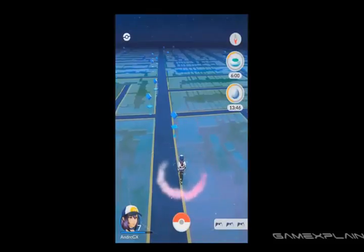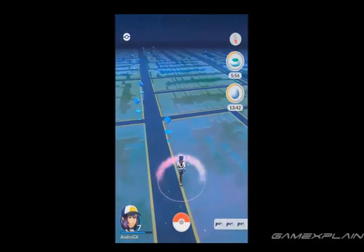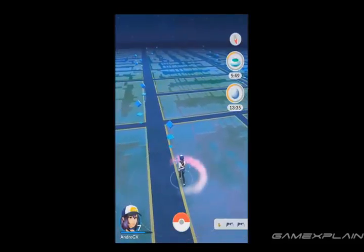Now there are a few rules when it comes to hatching eggs. For one, the Pokemon Go app has to be open to register the distance that you travel. Secondly, you can only hold a maximum of nine eggs at a time. If you're maxed out, Pokestops won't give more until you've made room. And finally, if you go too fast, the distance won't be counted towards your incubated eggs.